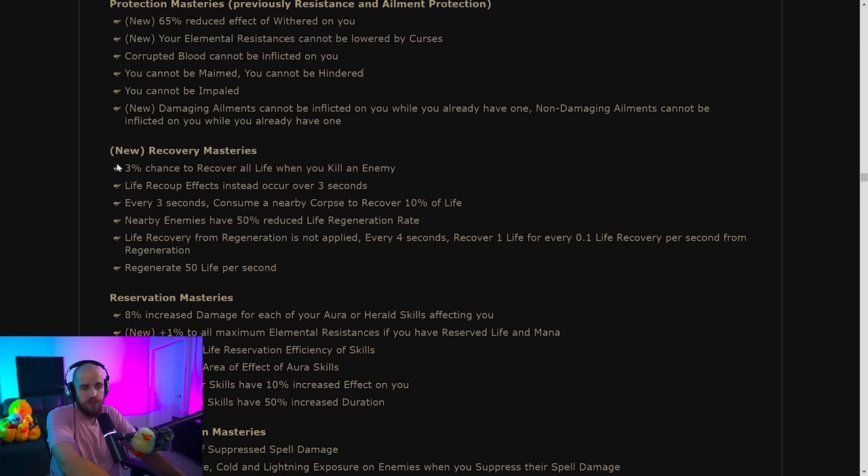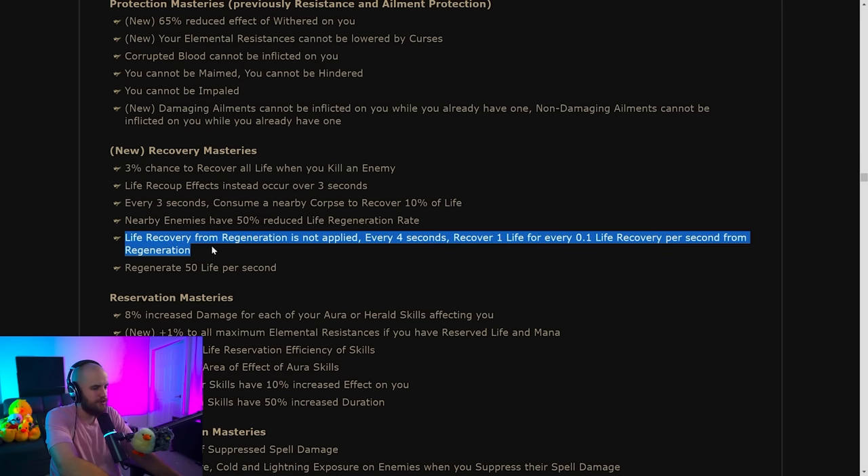Under recovery masteries — all new: 3% chance to recover all of your life when you kill an enemy; life recoup effects now occur over three seconds, a pretty big buff if you're doing a lot of recoup; every three seconds consume a nearby corpse to recover 10% of your life — similar to the Devouring Diadem's Feast of Flesh; nearby enemies have reduced life regeneration rate; and life recovery from regeneration is not applied but every four seconds you recover one life for every 0.1 life recovery per second from regeneration — essentially converting regen into burst recovery.